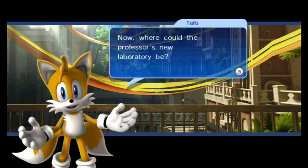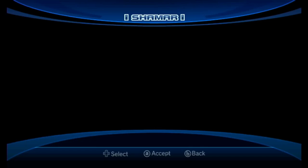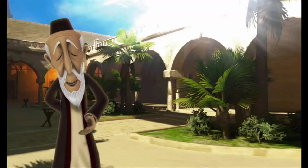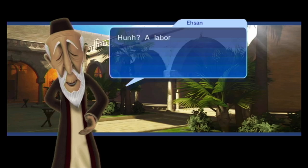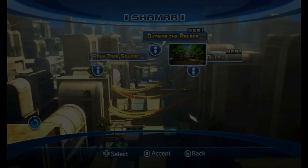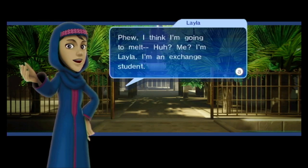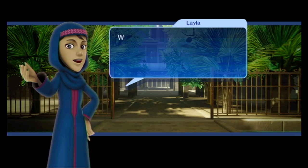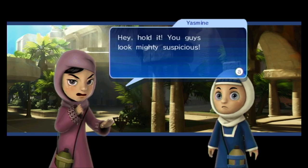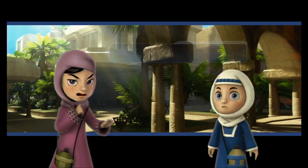So in this version you need to just talk to a bunch of people until they tell you where the lab is, whereas in the HD version you can just go right to it. It doesn't really hurt to talk to the people there if you don't know where it is, but you just wander around. It's really not that hard to find in the HD one — you just go around until you find Amy next to a door, and then you've found it pretty much.